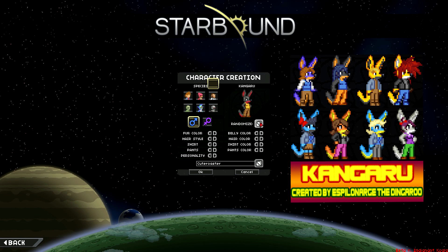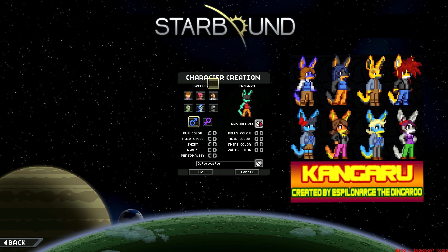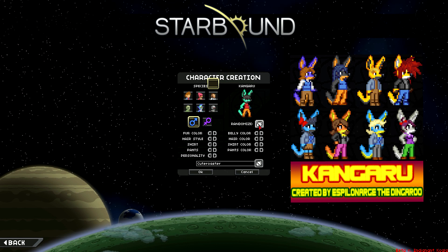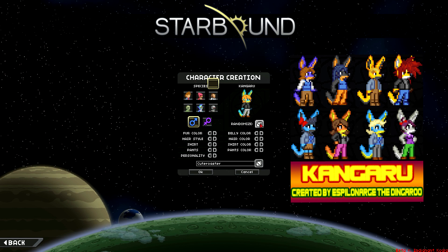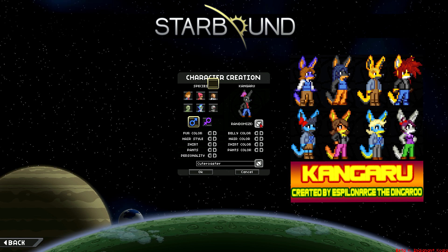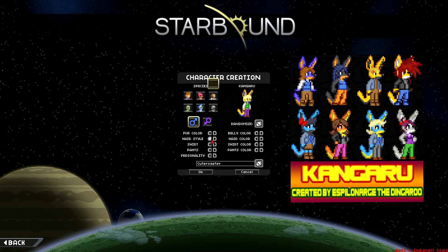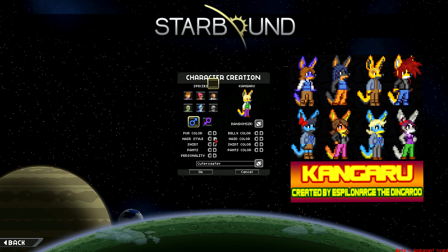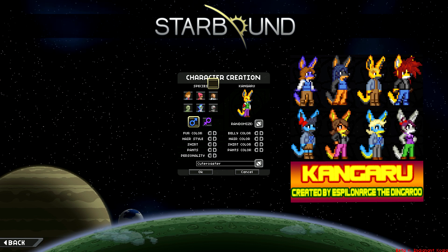I'll show you the males as well here. You'll see the hair assets are all the human hair assets, and I think he did a little bit of work to make them blend in with the ears, but they still need some more work. Some of them don't really blend in that well, but some of them look fine. The best one is the one with no hair at all. It uses the human shirts and pants, as you can see.